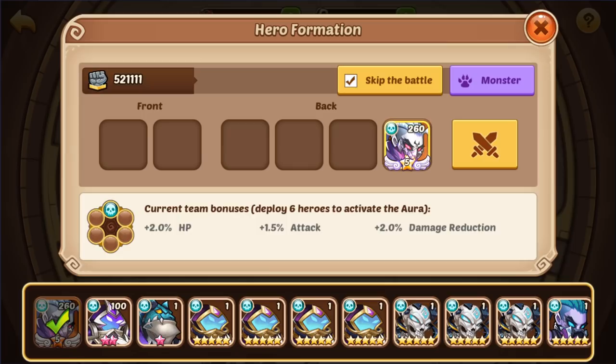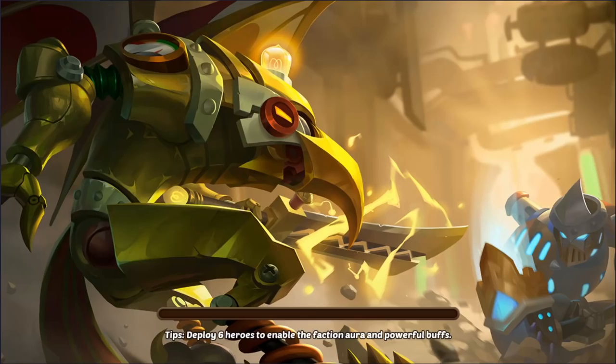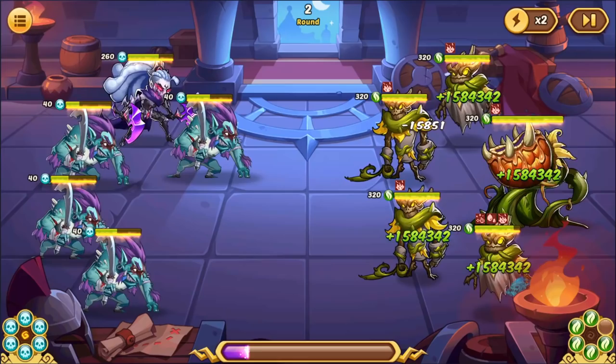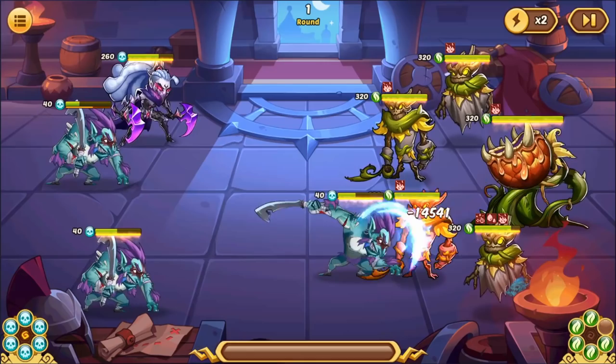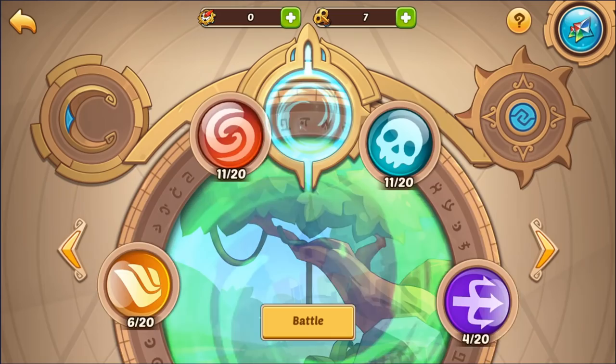Once again, you don't have any attack on your pet, so it's going to be a little rough. You do have HP though. I don't know if you're going to be able to do this without the attack rune, and you don't have energy on the Trolls either to get that early stun. So I don't know if this could be possible without that attack rune.